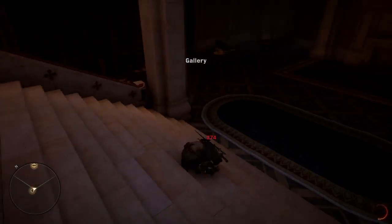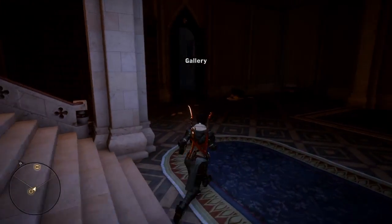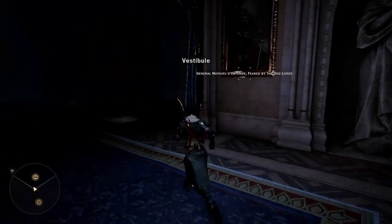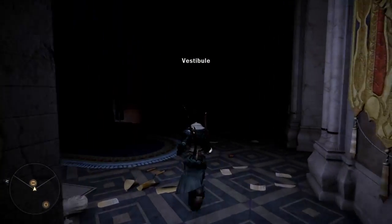That pretty much concludes the run. Take this door and then the door to the right and you're back in the library. Jump off the side to save a little time. Once you've done it a few times the run is really quick and easy — only takes a few minutes. I'll do a subsequent run so you can see that the items in the boxes have changed.